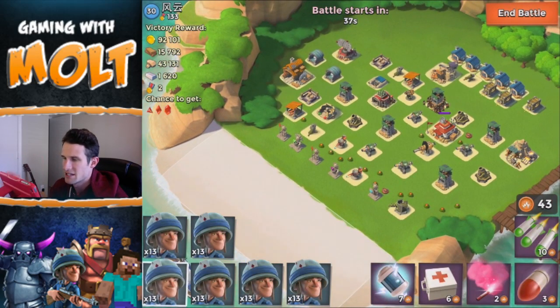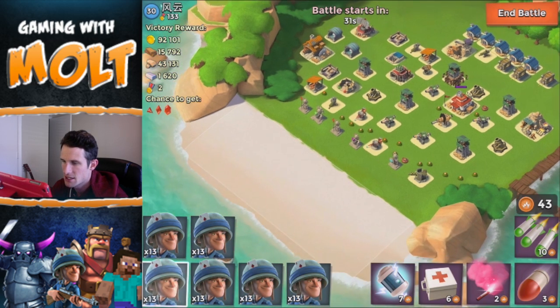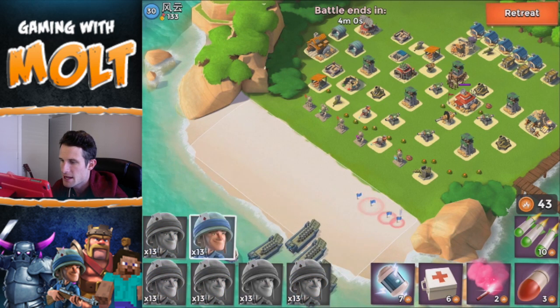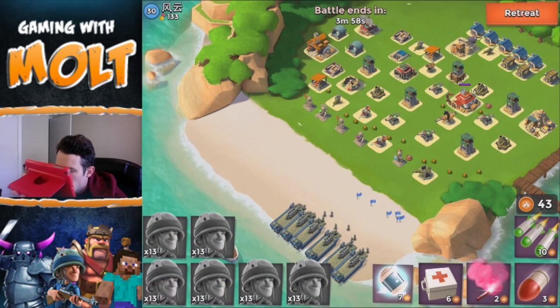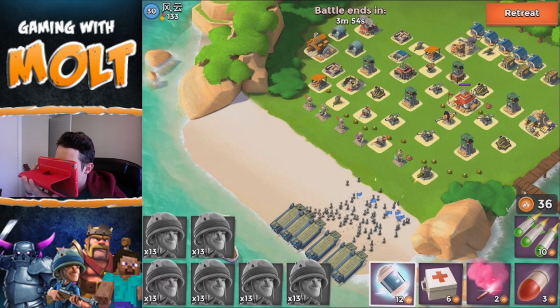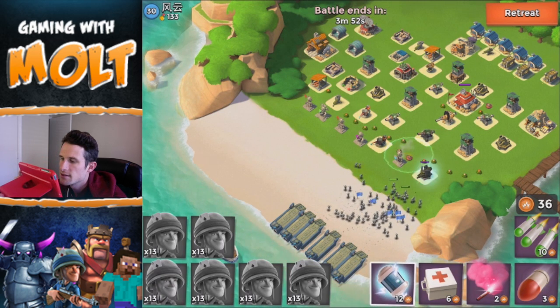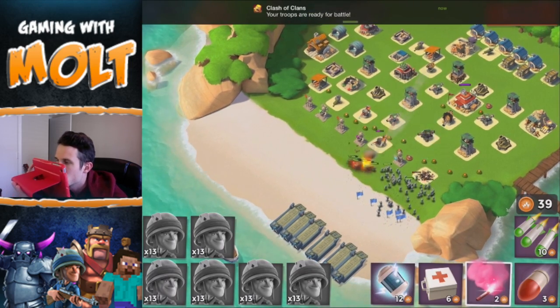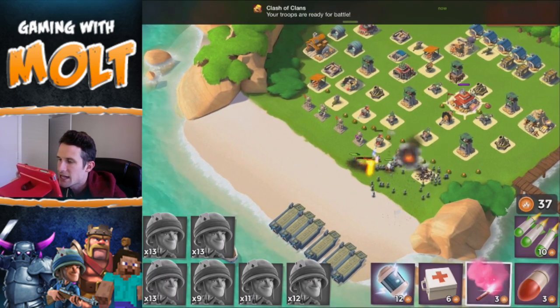He's got flamethrowers and all that kind of stuff all down here. Let's spread them out like this, then we're gonna grab a shock bomb and see if we can get it to go right there — oh, did I get it? Nice! I got all three of them! How the heck did I get that so perfectly? Then we're gonna get a flare and come over to the side.